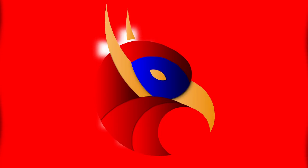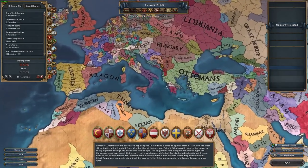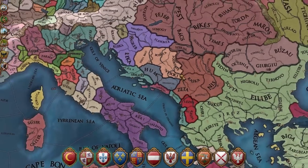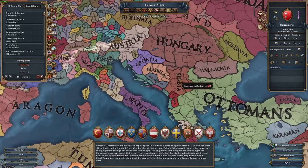We're continuing the A to Z challenge — the challenge where we play every nation in EU4 1444 with unique national ideas in alphabetical order. This week we're back in Europe and back in the Balkans with the nation of Herzegovina. Herzegovina is an Orthodox nation that starts off sandwiched between small guys like Bosnia, Serbia, and Ragusa.